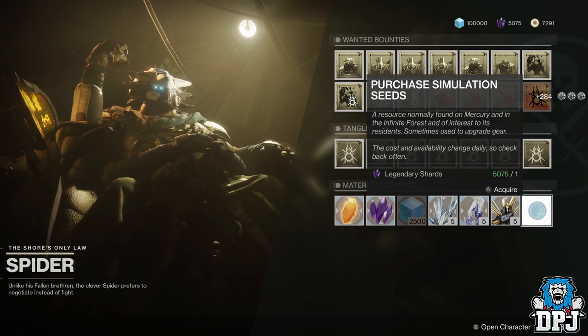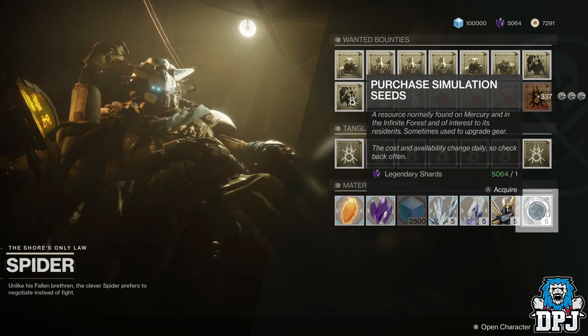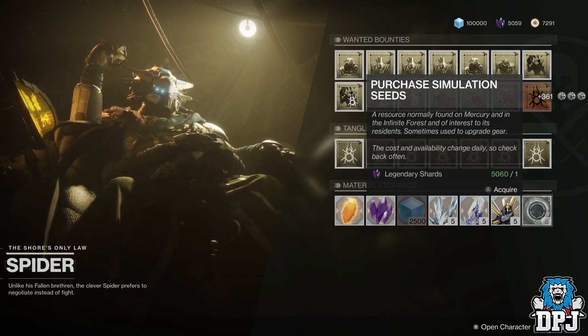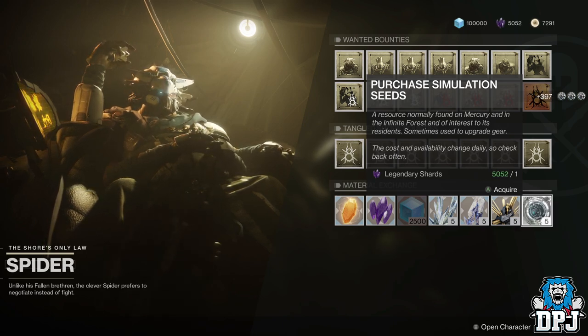You can spend your entire amount, as with this method you get at least 70 to 80% of those shards back anyway, so you'd never be left with zero shards. I've been doing this for the past hour and spent around roughly a thousand shards, and after I'm done I'm only seeing literally two to three hundred lost — but I've gained so much more in terms of materials like cores and components.